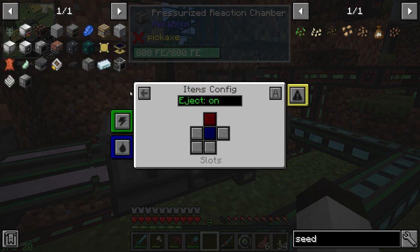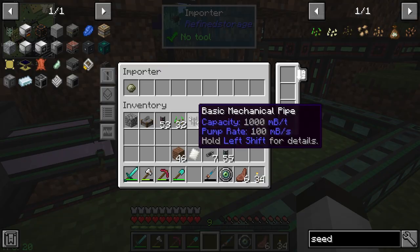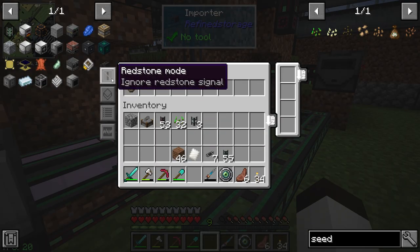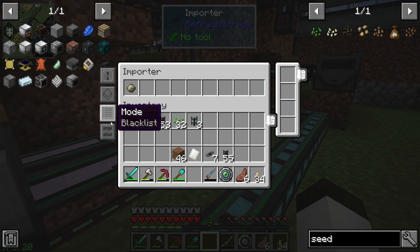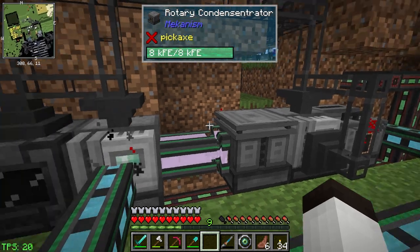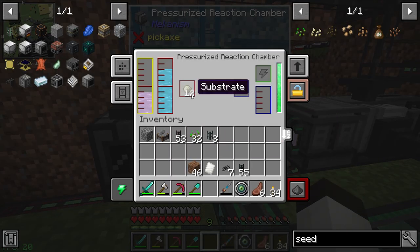Okay so we have again items outputting the front going to blue. Auto eject is off — this is an import into the system. It's ignoring the resonance angle signal. Item extract mode is on. Mode is blacklist — oh! There it goes, that was the problem!